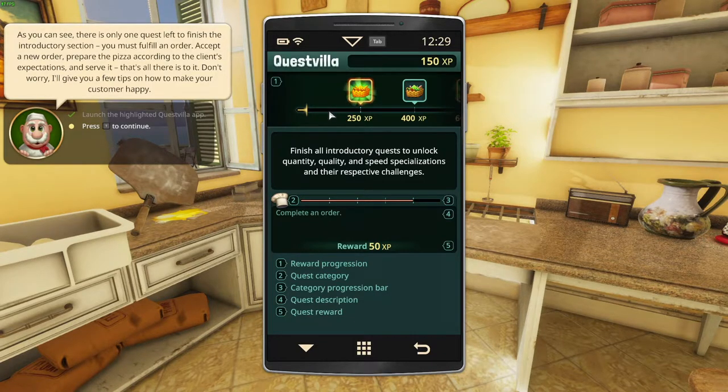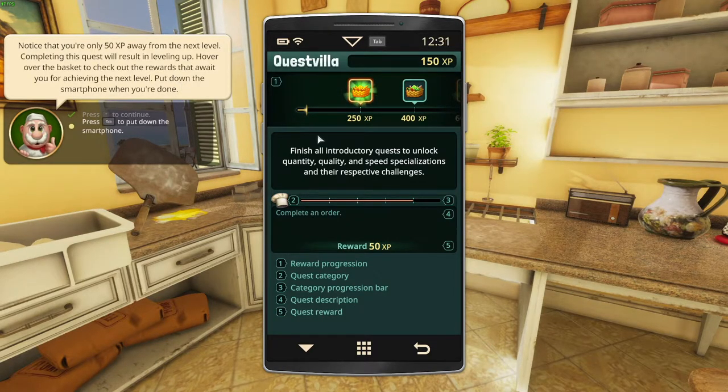Don't worry, I'll give you a few tips on how to make your customer happy. Notice that you're only 50 XP away from the next level — right here, 50 XP. Completing this quest will result in leveling up. Hover over your basket to check out the rewards that await you for achieving the next level.